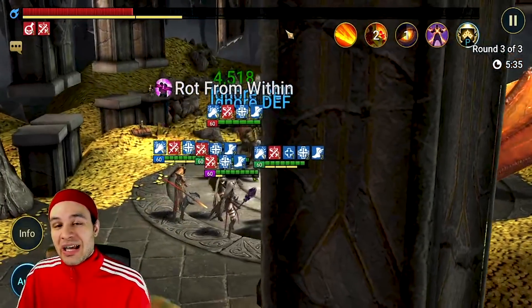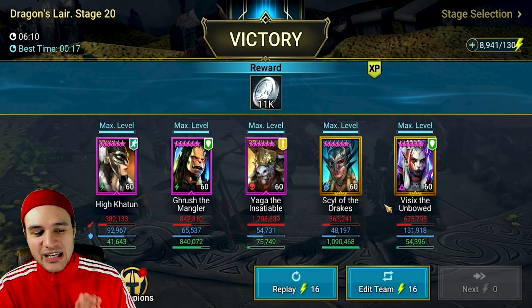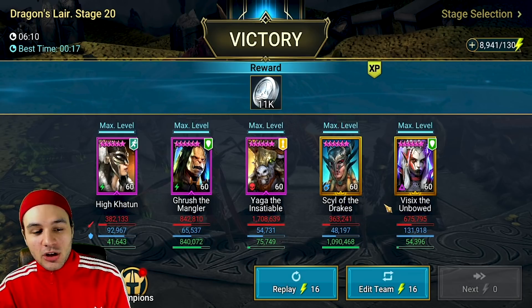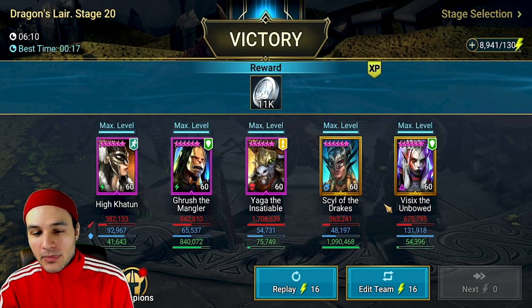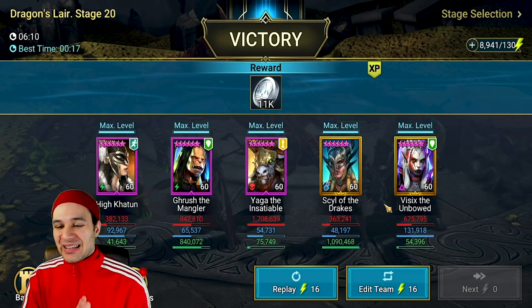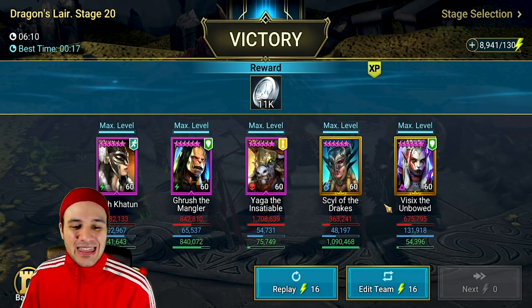From our breakdown we can see: Haikatoon doing 382,000 damage, Brush the Mangler doing 842,000, Yaga 1.7 million (obviously being the poisoner), Sill of the Drakes doing 363,000, and finally Visex the Unbowed doing 675,000 damage.